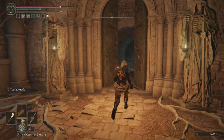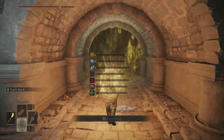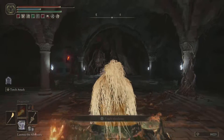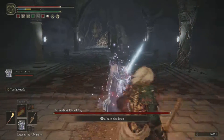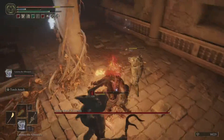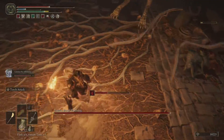Not much advice to give on the Burial Watchdog — just keep your distance, make space and avoid that driving sword into the ground. Just chip away at him until you've defeated him and we'll get our rewards. Unlike other watchdogs he did have 5 little gargoyle minions, so I tried to get them out the way first. It did give me a bit of grief but definitely worth getting them out the way before focusing on big boy.